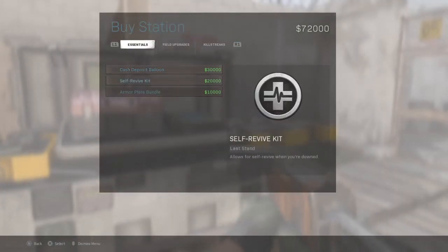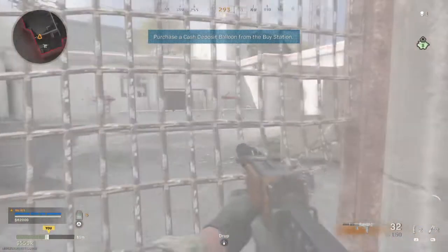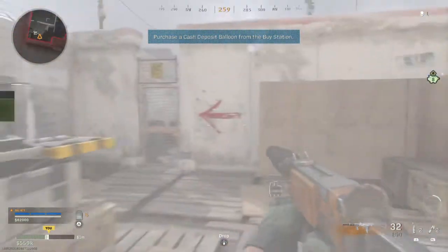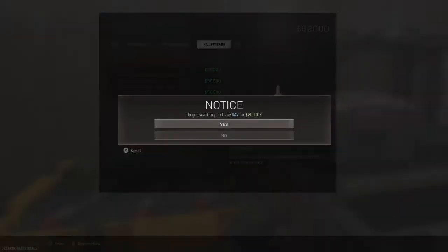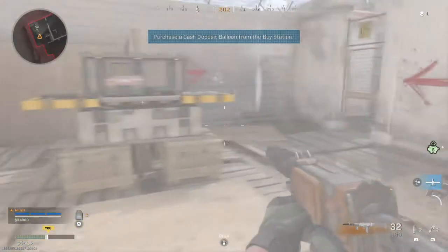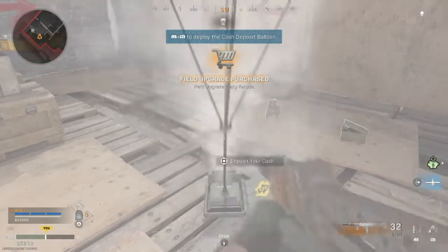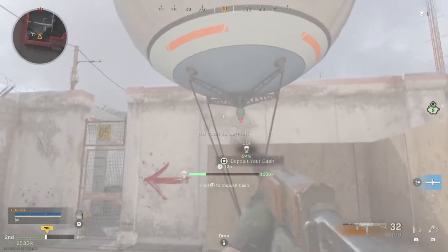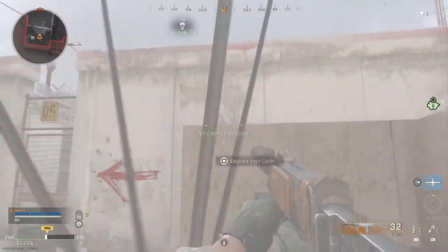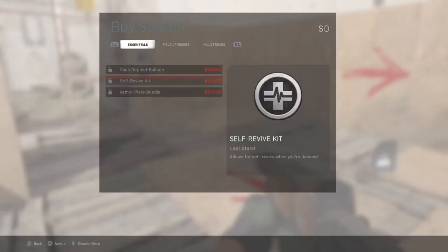Purchase a cash deposit balloon from the buy station. Nicely done. Now deploy it and load it with as much cash as it can carry. Load it up with your cash before the timer runs out. Good work. That balloon may be a target to others — watch your ass. Your cash is secure now.